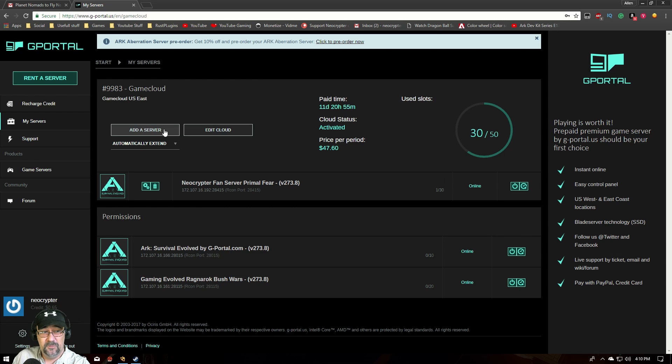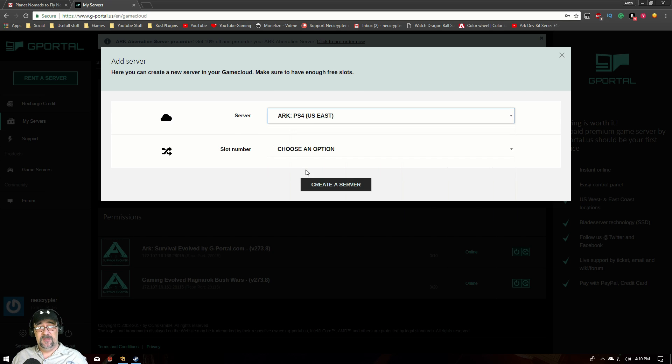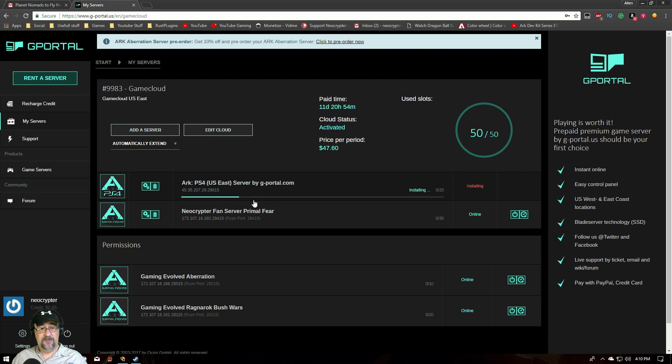Say we want to add a server — we go to Add Server, then Add PS4. This step is optional if you're renting a server from the beginning since you'll set this up during initial setup. We're going to go with ARK PS4, assign 20 slots to it, and click Create Server. Now that server will start appearing here — you can see a status bar showing the install progress. I really cannot stress enough how quickly their servers start up; even the install process is faster than any other host I've worked with.